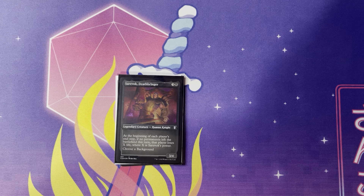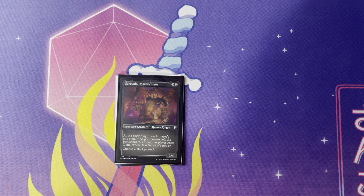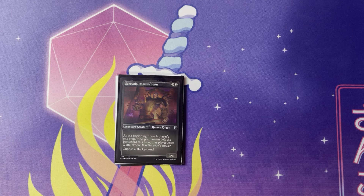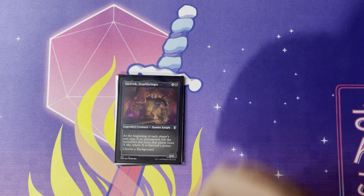Sever ok, Deathbringer — three and a black — legendary creature, Human Knight. At the beginning of each player's upkeep, if no permanents left the battlefield this turn, that player loses X life where X is Sever ok's power. And choose a background — there's a background that makes commander creatures get +10/+10, and a bunch of different backgrounds that can really help out. You'd be surprised how many turns go by where things don't get destroyed. If this is a four-drop, you get it out pretty early. Just pump up Sever ok, you get access to a second color with the background — you can make this into anything you really want. You kind of just pump him up and hope that they don't destroy things, and you keep dealing damage. It's a really fun, very situational card. I played against it in draft and it was a lot of fun.